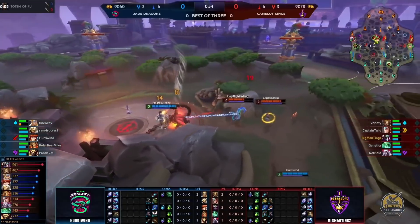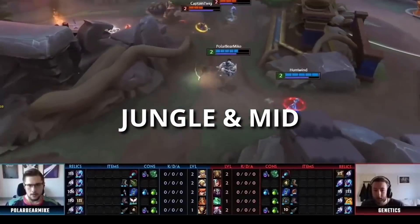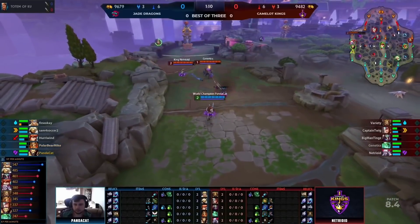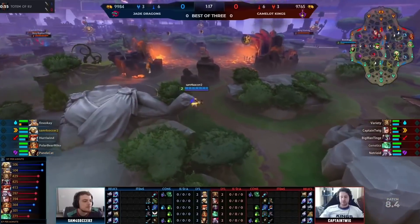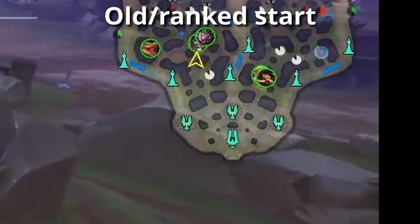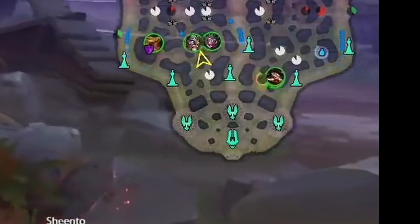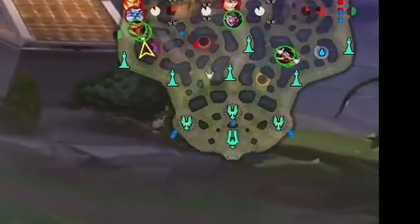That brings us to the jungle and mid starts, which are directly connected. There are so many different options here that I'll summarize the general ideas, since there are minor variations where sometimes small harpies are cleared or not, and it's not worth talking about those individual aspects separately. We still have a ton of different starts being used here. The old start is the one where the mid laner starts with the carry on red, and the jungler starts with the solo laner on blue buff — this is however very rarely used now, and going forward we'll see it less and less. In week 2, pretty much all teams adapted to other starts.